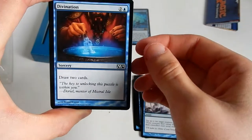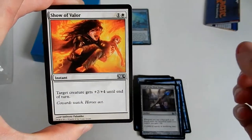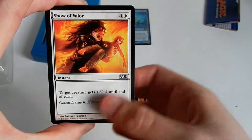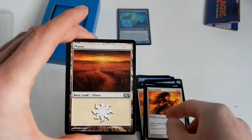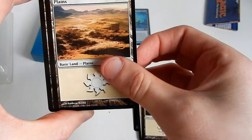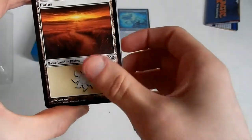Divination — just drawing two cards. Staff of the Mind Magus. Show of Valor — three copies. Target creature gets +2/+4 until end of turn. Of course if you put that on Jace's Mind Seeker you've got a 6/8 with flying — that's awesome. I do love the art on the plains; that one has to be my favorite so far.